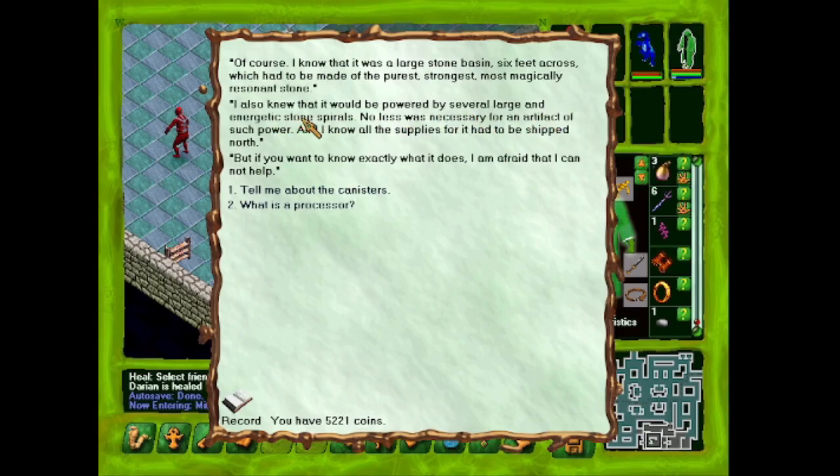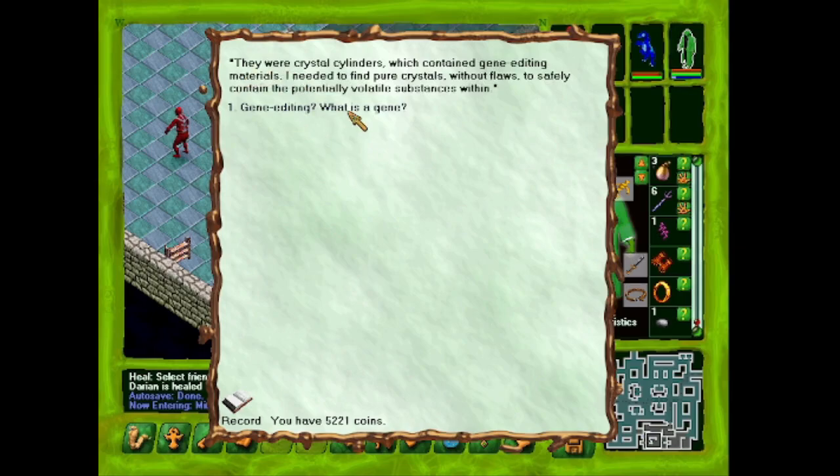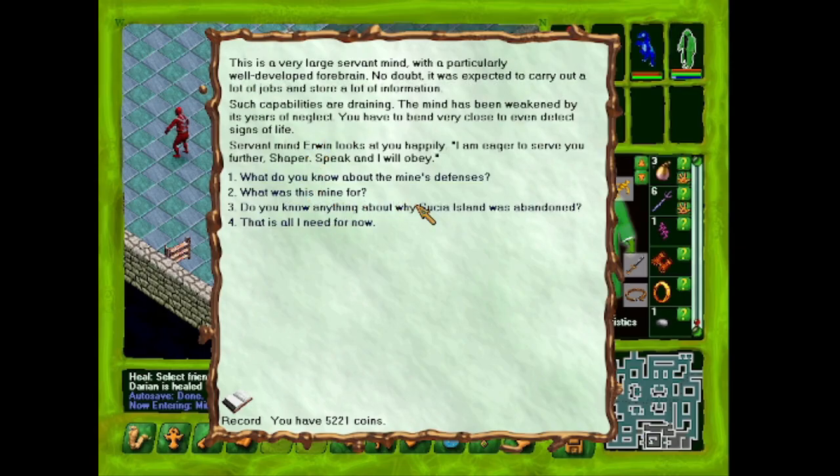'What do you know about the Gene Forge?' 'It was a large stone basin, six feet across, made of the purest, strongest, most magically resonant stone. It was powered by several large and energetic stone spirals. All the supplies for it had to be shipped north, but I cannot tell you exactly what it does.' 'What is a processor?' 'There are several in these mines — you can place crystals in them and they purify and process crystals into items. The eastern processor produces missiles, the western produces wands, and the northern produces weaponry.'